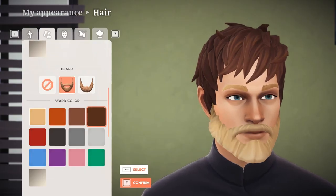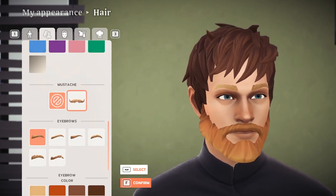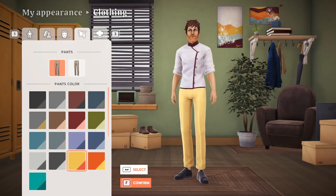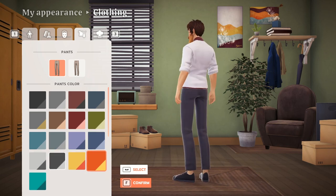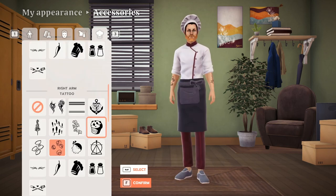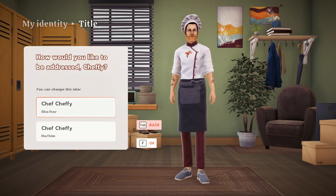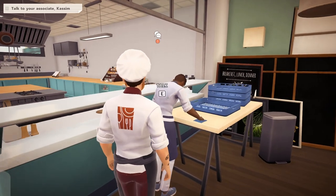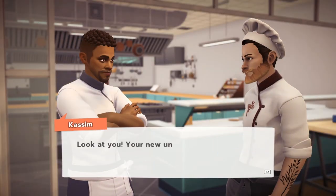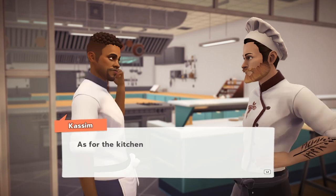Chef Life starts with a rather in-depth character creator, as you look towards making the chef who will hold all the talent — because in real life I suck at cooking, but Chef Chefy here is a bonafide expert when it comes to all things food. You can get tattoos, different hats, and even mix and match different colour palettes if you fancy. Once you've created your character, you're introduced to your next in command Kasim, who will be joining you on your journey to culinary perfection and starts by showing you the basics, as you clearly forgot everything about being a chef.